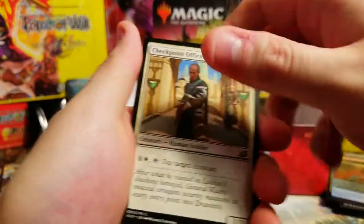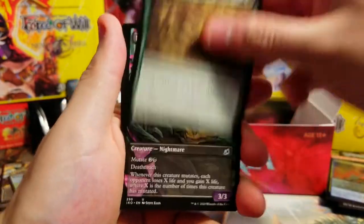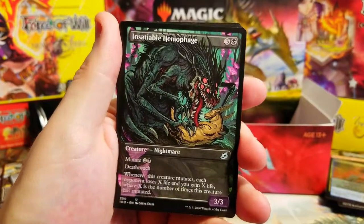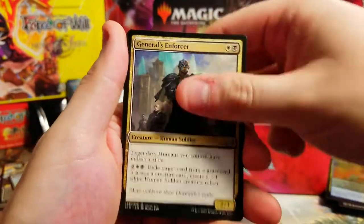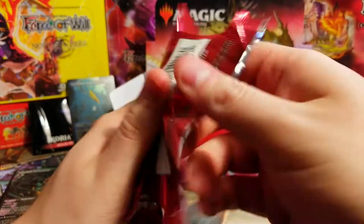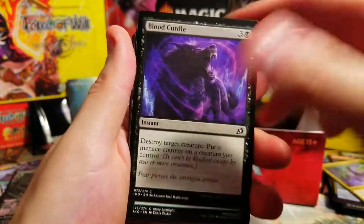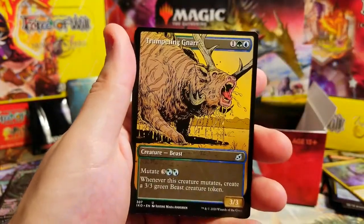Let's skip through to the uncommons and rares. Unstable Hemophage - looks gnarly, what a nightmare. That is a cool showcase. Enforcer and an Eerie Ultimatum. I had to pause the recording because I think I ran out of memory, had to double check. But we're gonna finish up because we are almost done.